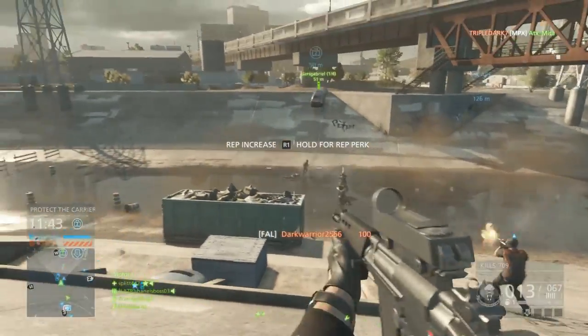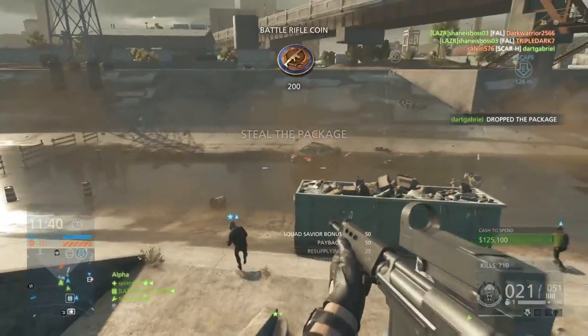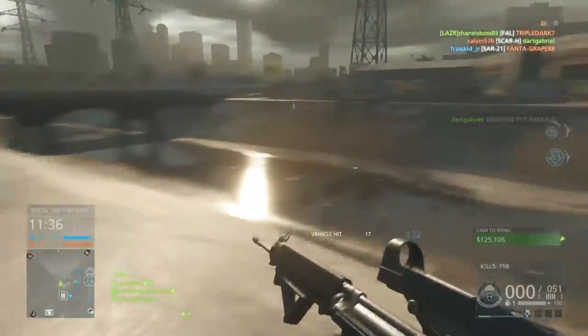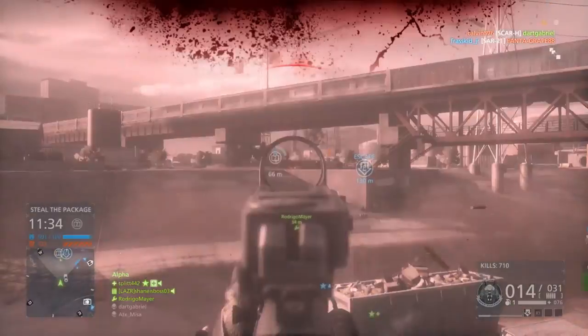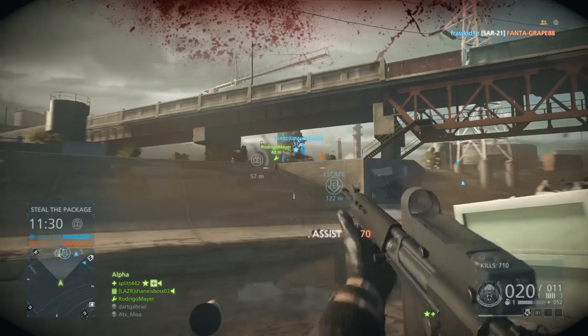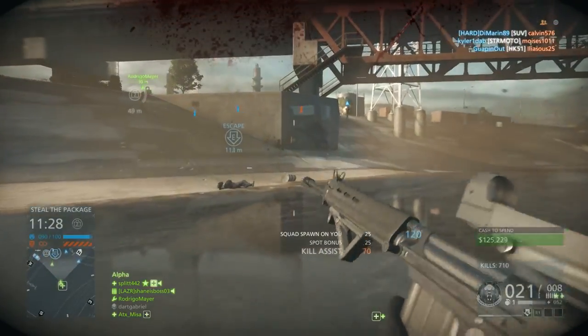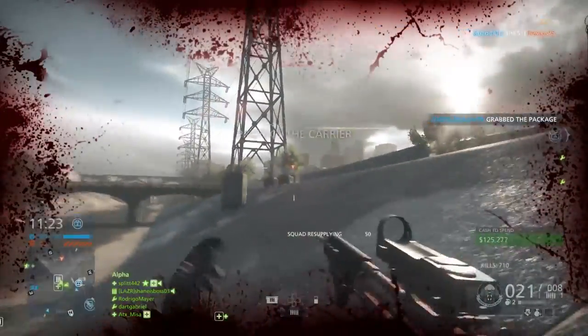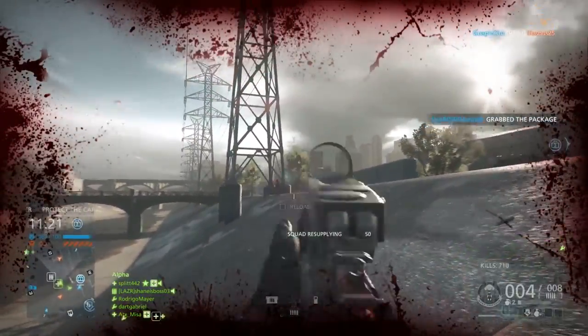So the first weapon I'm going to be starting off with is the FAL, or the FNFAL. I consider this to be one of the best weapons in Hardline in general — a very amazing weapon, top tier. It does 42 damage and drops down to 25 at range, or 43 damage up close. It has significant recoil, but if you're able to tap fire, you can control it pretty well and absolutely melt people.